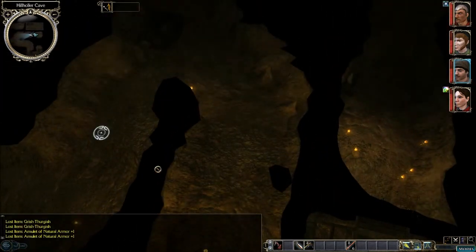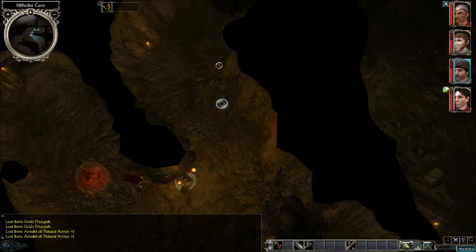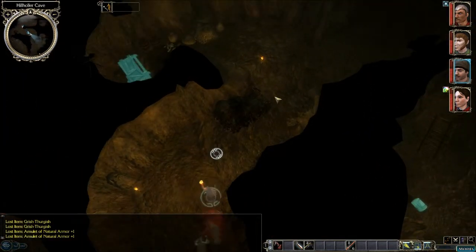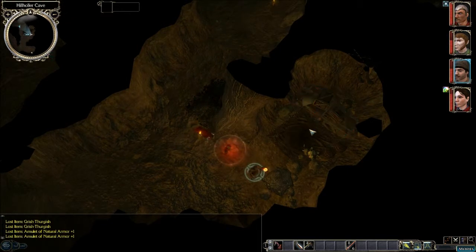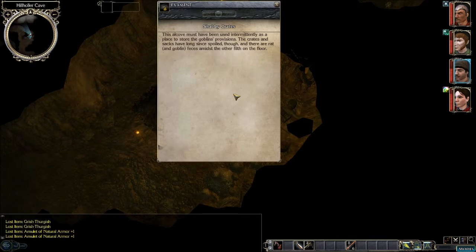Alright, let's go back here and go down this tunnel. Hill Hauler Caves. Alright, so we have some shabby crates down here. Let's take a look at this. This alcove must have been used intermittently as a place to store the goblins' provisions. The crates and sacks have long since spoiled it all, and there are rat and goblin feces amidst the other filth on the floor.